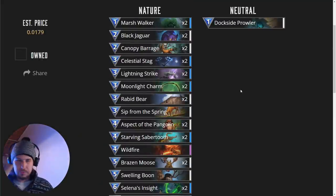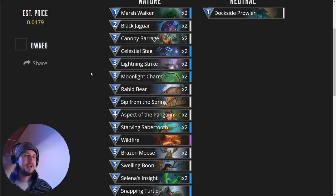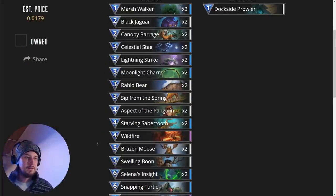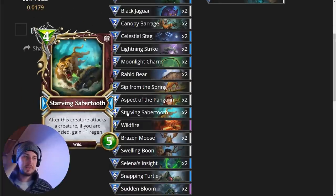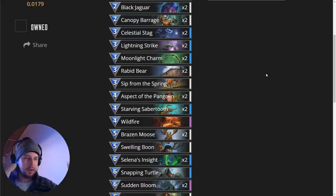Let's go through the steps one by one. Step one: put creatures on board and buff them up. We have creatures for every curve — one-drop Marshwalkers, two Black Jag, three Rabbit Bear, four is the Starving Sabertooth, and five is the Brazen Moose. So we've got one for every curve.